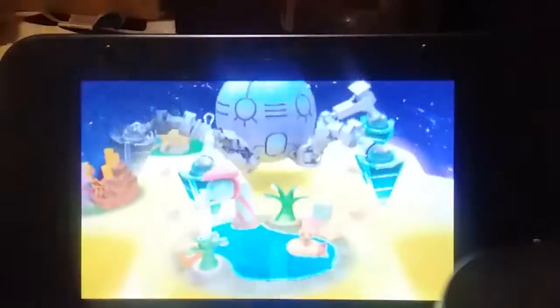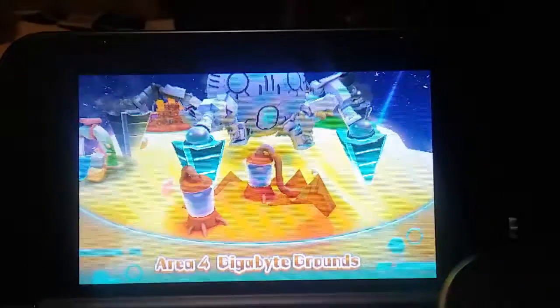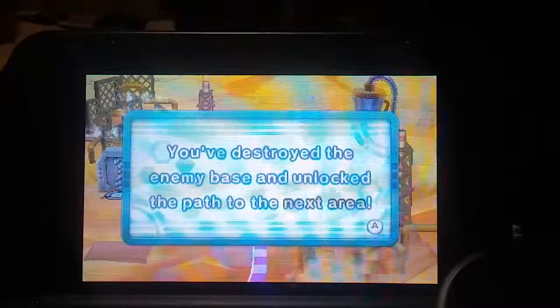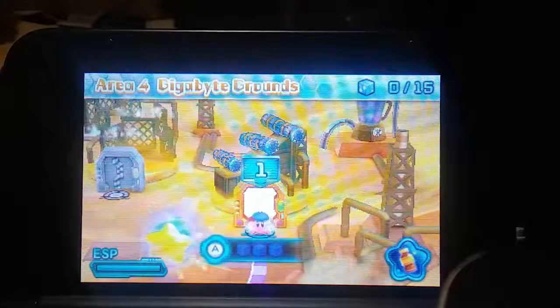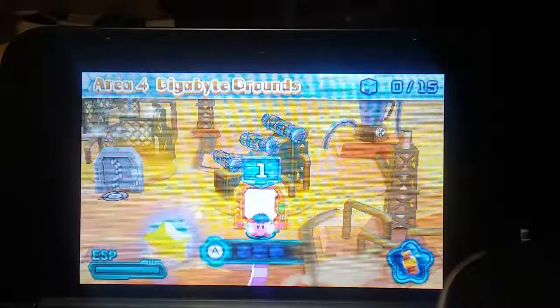And with that, Area 3 is disabled. And now we're on Area 4 Gigabyte Grounds. Mission complete — you destroyed the enemy base and unlocked the next path. So there you have it, that is it for the boss stage in Area 3 Overload Ocean, and now Area 4 is Gigabyte Grounds.